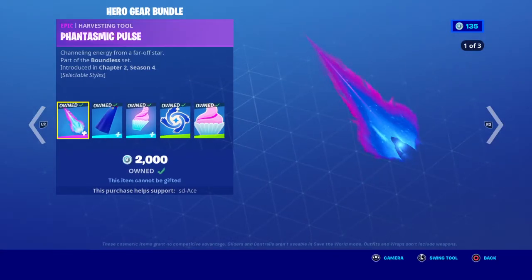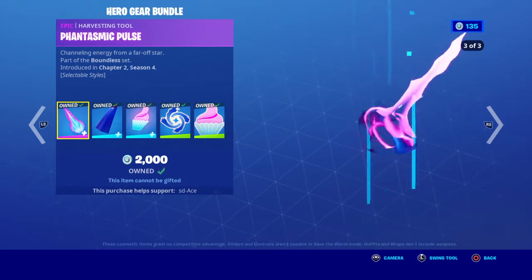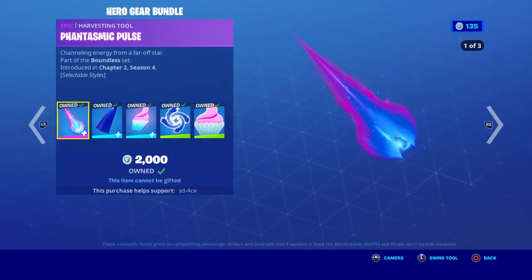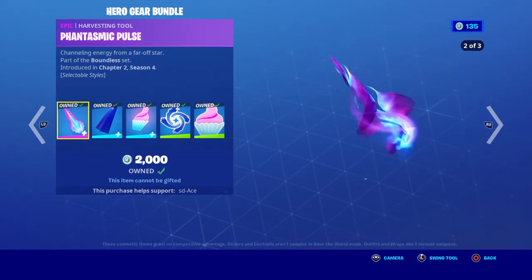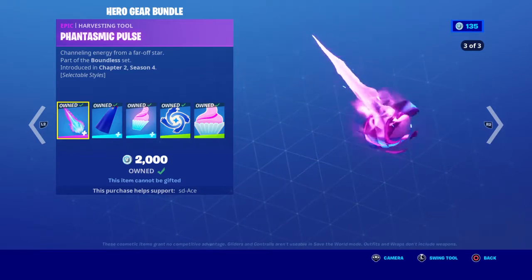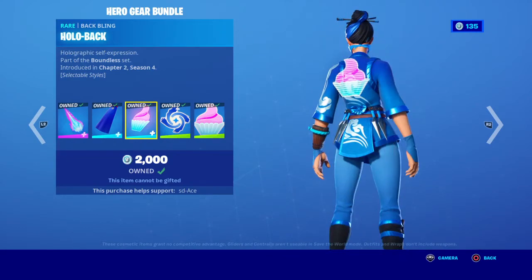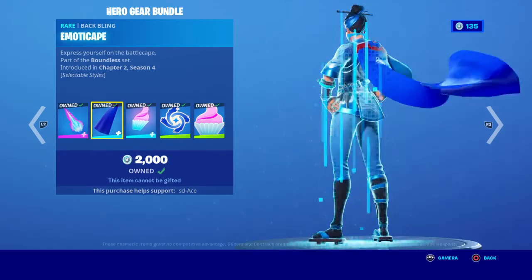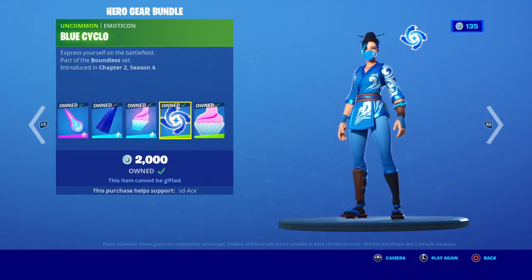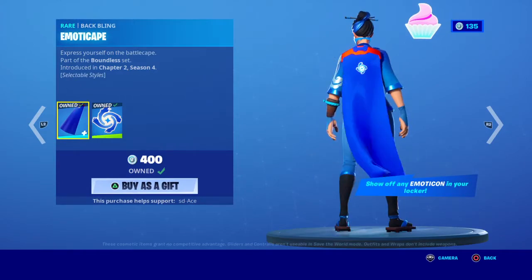You get the Hero Gear Bundle — it's cheaper, it just shows 2,000 because I already bought the bundle. It comes with the Plasmatic Pulse pickaxe, the Emoticake back bling, and the Hollow Back back bling. You can put any emoticons you want on those, they're completely customizable. There's also a Blue Cyclo emoticon and the Cupcake emoticon.